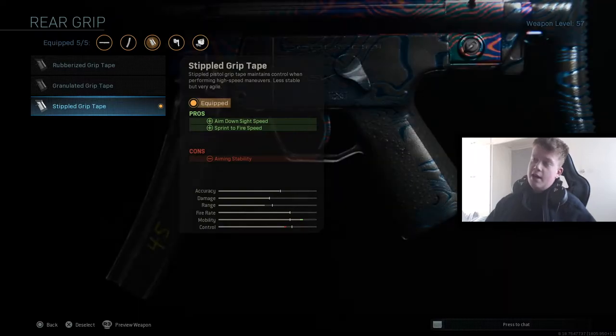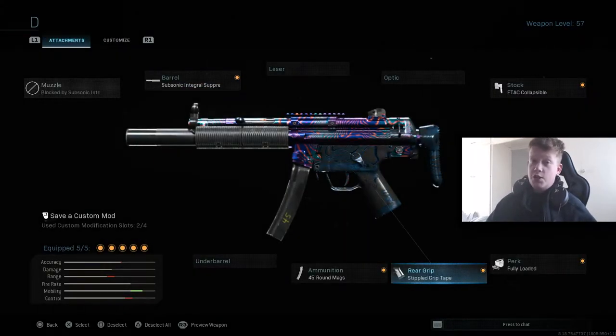For the rear grip we have the Stippled Grip Tape — again it's increased aim down sight speed and sprint-to-fire speed, with a decrease in aiming stability. But like I said, this thing is still a laser — honestly, the cons do not affect this weapon whatsoever. The aim down sight speed and sprint-to-fire speed are huge in this game, and this thing aims in super quick.